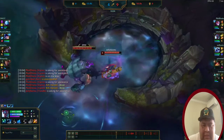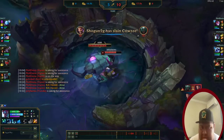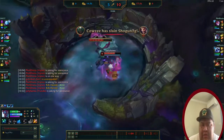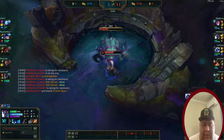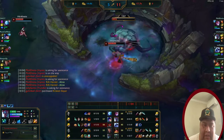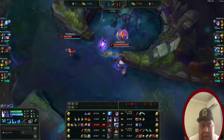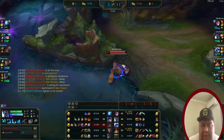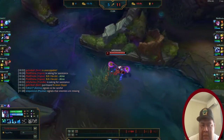Nivia was low but I prioritized getting the rift herald to create lane pressure. I dropped the rift and gave it to Vayne. Sivir had the first four kills and is now seven and one — she's doing really well. I have zero kills but three assists and no deaths. Vayne didn't take the rift so I took it.